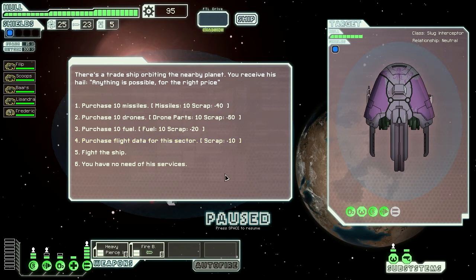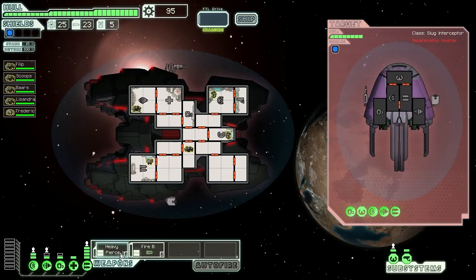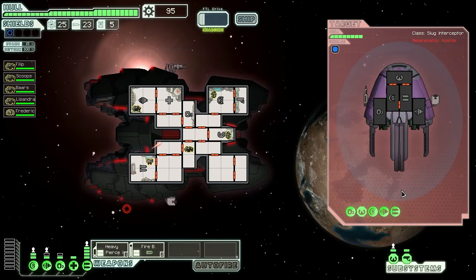Looks like we got one shielder. He's selling missiles, drones, fuel, flight data — or we can fight him. He doesn't look too terribly threatening, so we're going to fight him. He's got a dual laser as well as some kind of bomb weapon. I'm hoping I can fire before the bomb weapon — and I'm going to miss, so the answer is no. He's going to hit my shields immediately, and hit my weapons and light it on fire. This is bad.